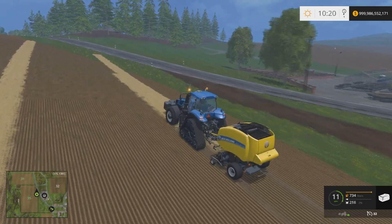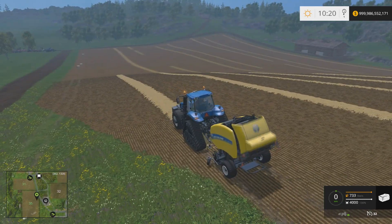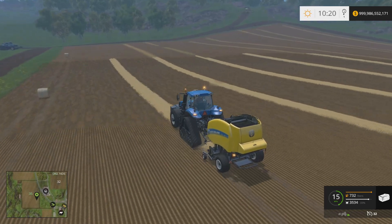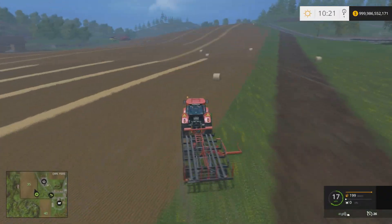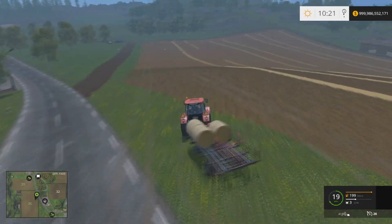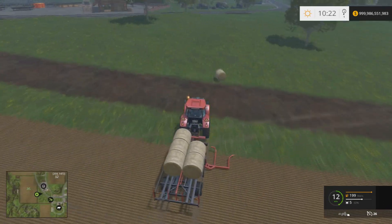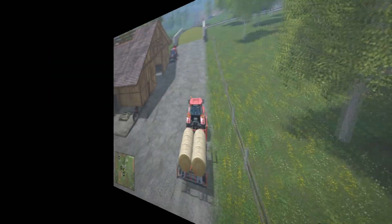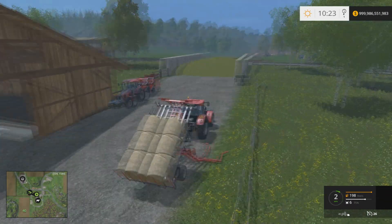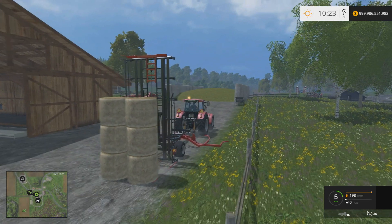The biggest problem with round bales is: A) you have to stop all the time — you get about 12 feet before it drops — and B) they roll down hills, so they just take off. This is the only round baler in the game. You can use the Ursus pickup attachment to collect them, which is nice since the last game didn't have that stock. It makes picking up round bales a whole lot easier, and you can stack them to handle with a front loader later.